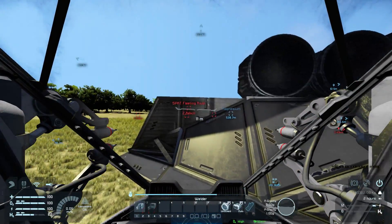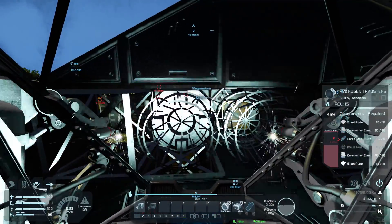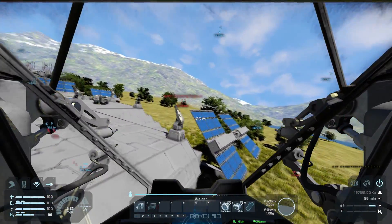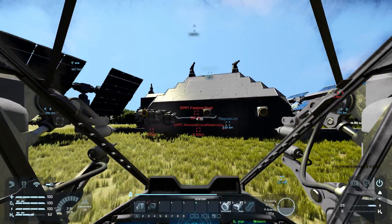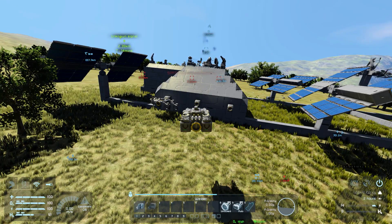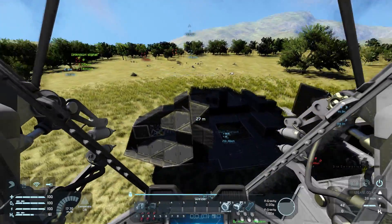It looks like we also have another guy coming in - fleeting rival. Why must they attack us? What have we done to them? Nothing yet, but we will definitely do something to them in the future. He's just a kilometer away, let's get over onto the other side of the base so we're in cover. We'll duck down and hide behind all the turrets. Another one dead - excellent. We can head back out and do some more welding.